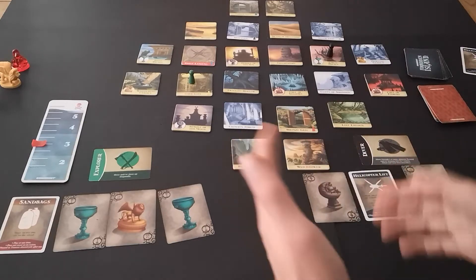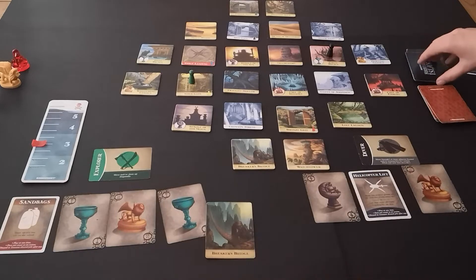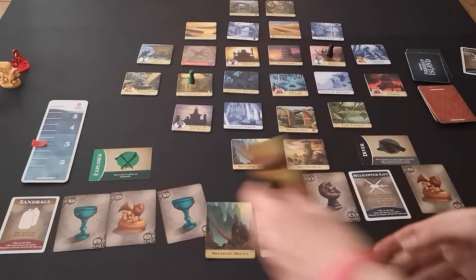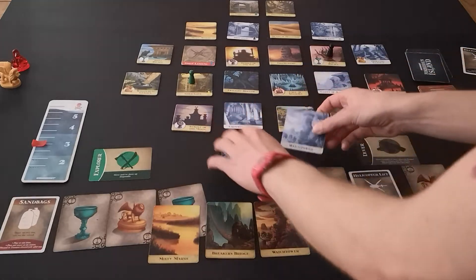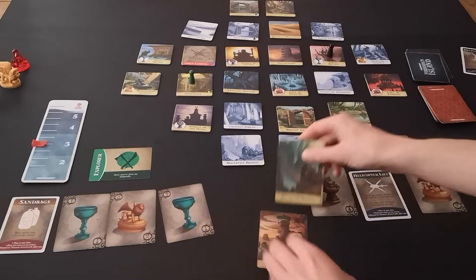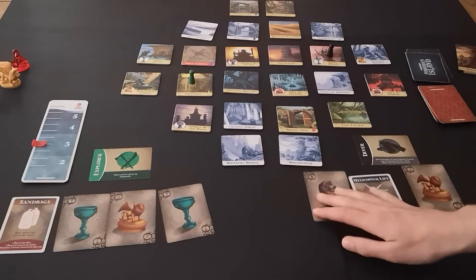A very spread mix again for the flood cards — Breakers Bridge, Watchtower, and Misty Marsh. Breakers Bridge and Watchtower are in the middle, Misty Marsh is up there. Nothing too dangerous, but we got rid of most of the bad piles early on.